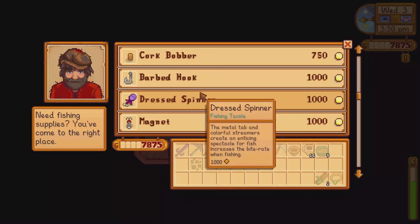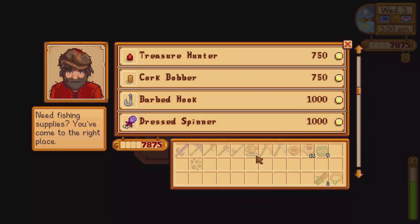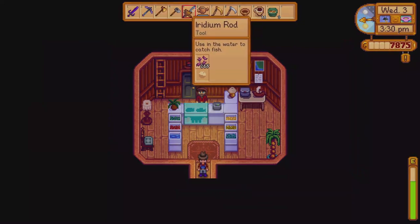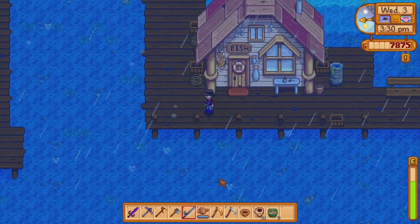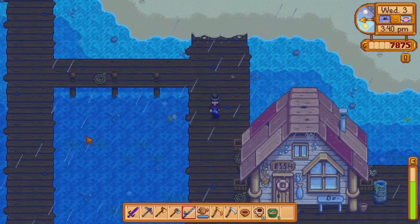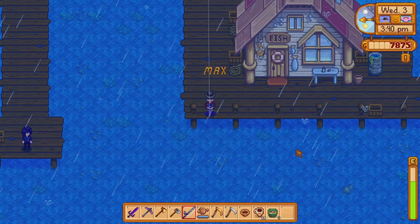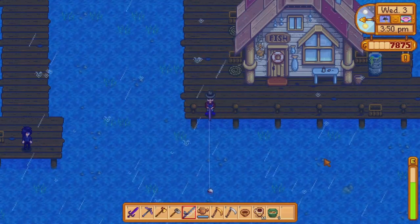Onwards to Willy's — hi Willy! Give me about 200 bait, I never want to run out. Put the bait on the rod. I wanted to sell these as well — there we go, almost made back everything I spent. I don't need anything extra on my rod. Oh hi Sebastian — any good spots for fishing? I guess I'll just stick to my spot. Alright, let's do some fishing.